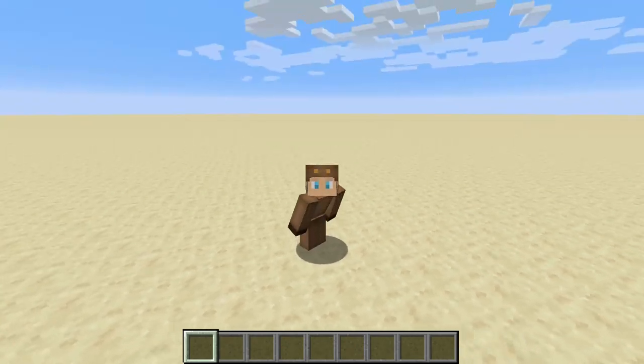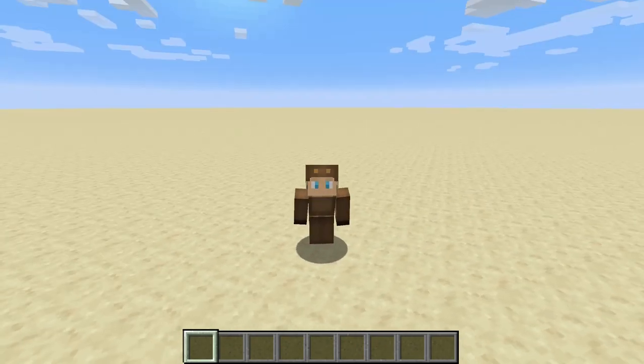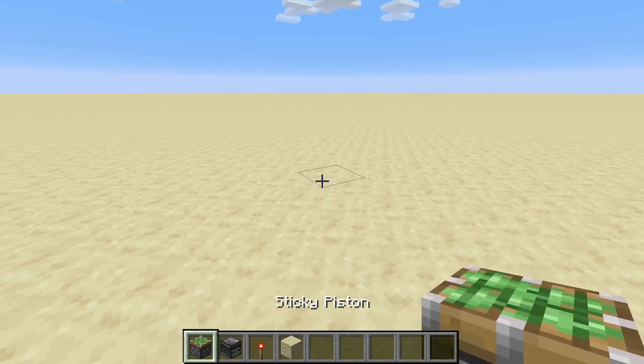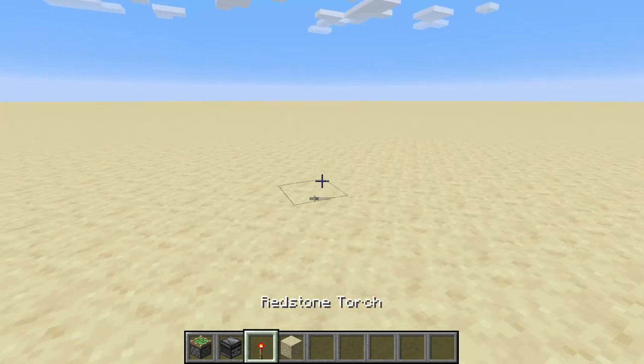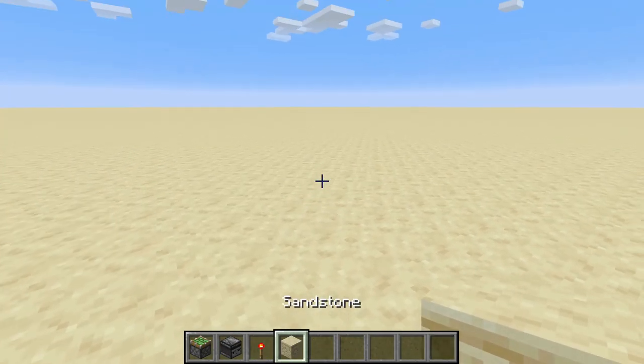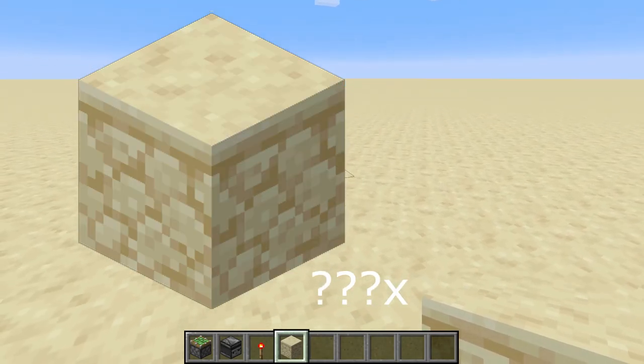I'm going to show you how to build it and how you can use it in your builds. For this you're going to need two sticky pistons, one observer, a redstone torch, and a block of your choice.